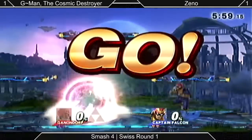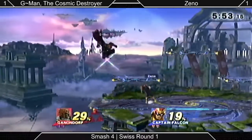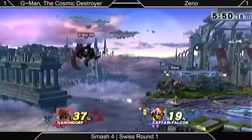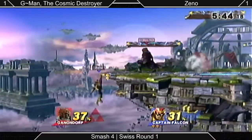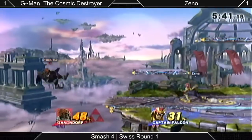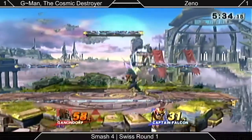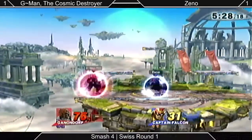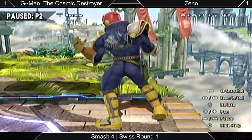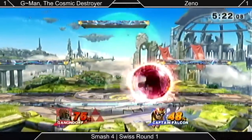Game three, same characters, and we're going to Battlefield. Assuming same customs — seems that way. There was a pause in the game; apparently it was a sneeze pause. Everyone's cool with it and we're moving on. Falcon's gotta go for a lot of safer moves, combo as hard as he can and rack up damage on Ganondorf, then start going for those hard-read raptor boosts and smash attacks. We haven't yet seen whether or not he has a custom flame choke on his side B — he probably kept the standard one, which is pretty much the best one.